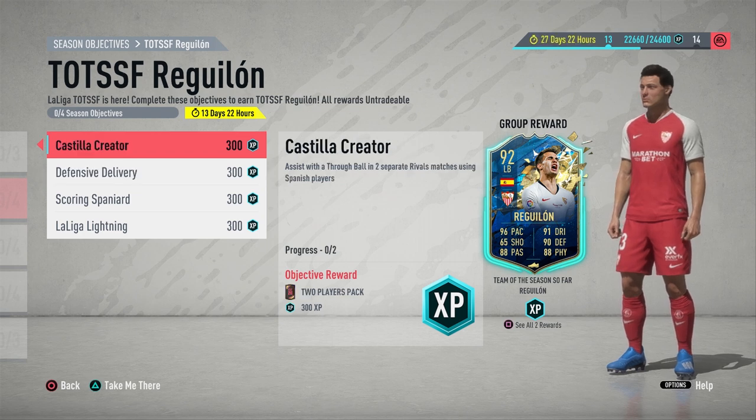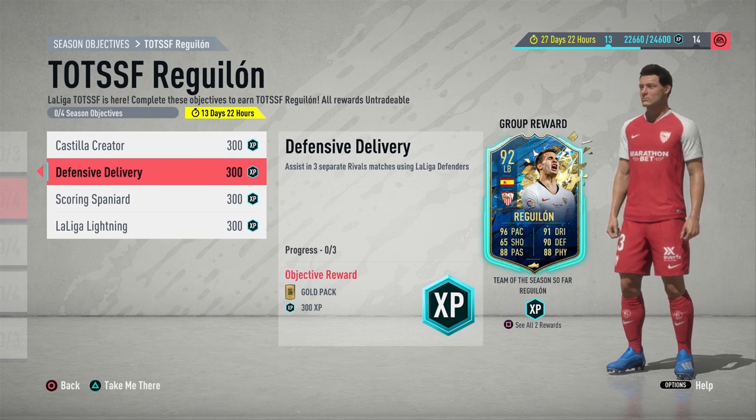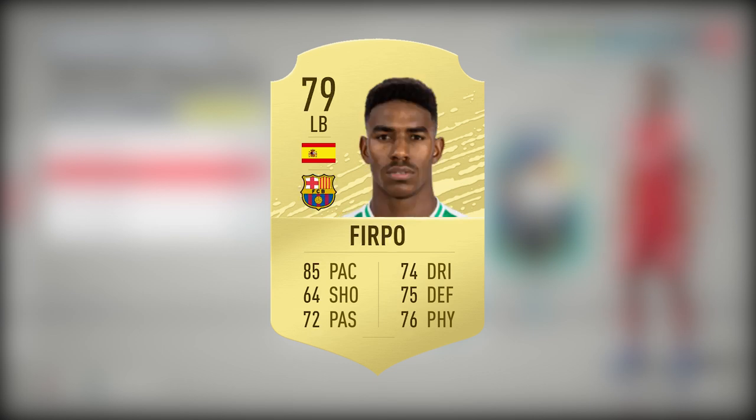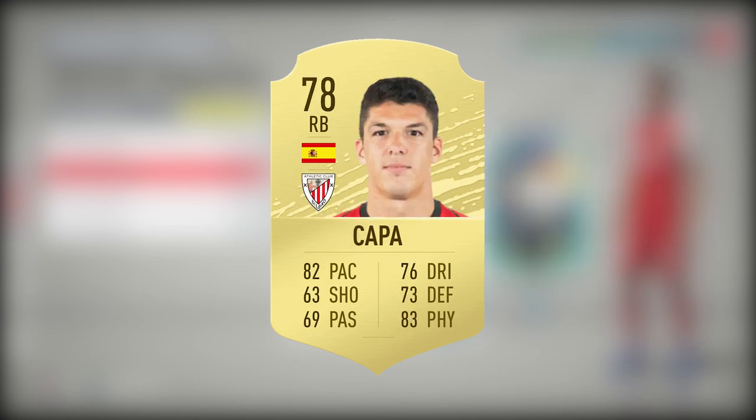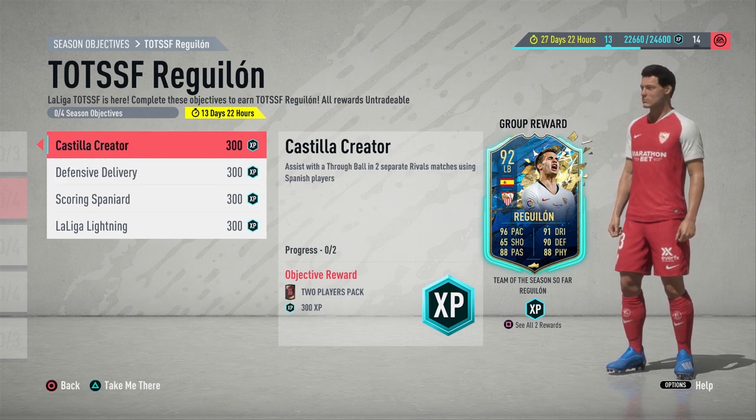The first objective counts because you're assisting with a through ball with a Spanish player, and Defensive Delivery also works because you're using a Spanish La Liga defender. The best way to do this is use a left back or right back who is Spanish and from La Liga - players like Jordi Alba, Gaya, Junior Firpo, or Carvajal. Technically you can do it in three games and that is two out of four objectives already completed. Even if you're losing 5-0, just get that one assist and it counts.